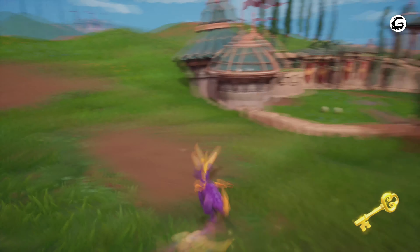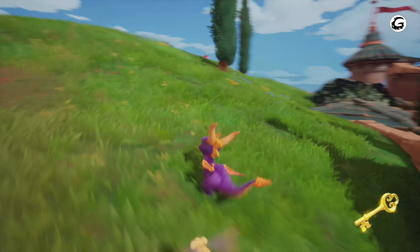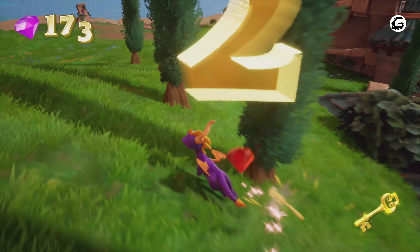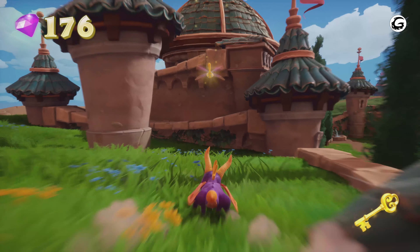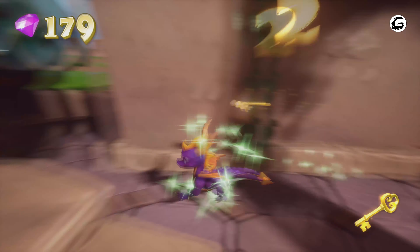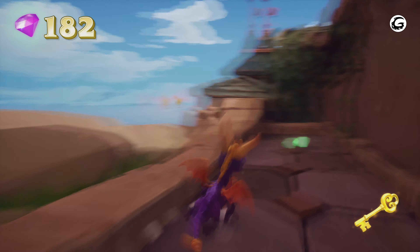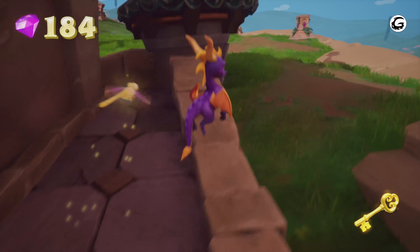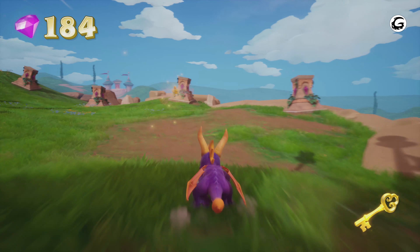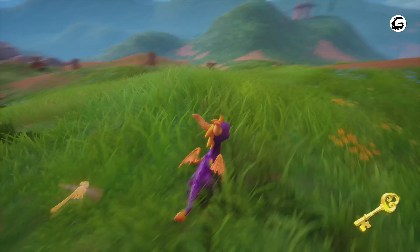I just missed a red gem — I think I'll get it on my way back, it was on the left side. There's another hidden red gem here. This side of the building has four green gems which gives you a total of eight. We're getting pretty close to our final number — the final number is 200 and we are at 184.